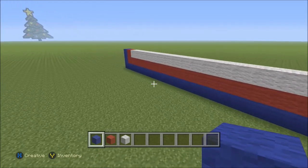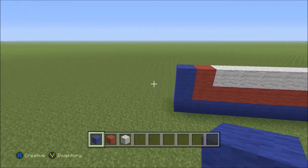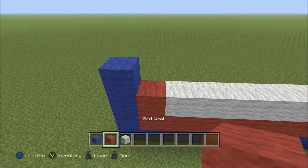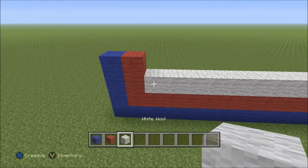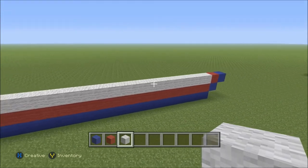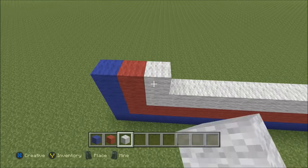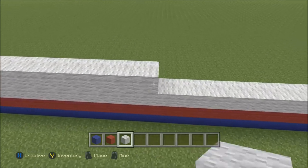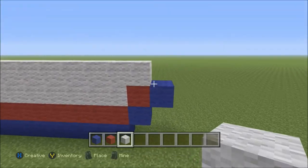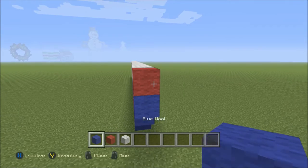Let's go ahead and move out here again to the left. We're going to build up one block of blue with one block of red to the right of that. Go ahead and switch to your white. And again, you're going to add white all the way across until you're directly above the red. This time it'll be 21 blocks. As you can see, we're directly above the red again. To the right of that, we're going to add one block of red, followed by one block of blue.